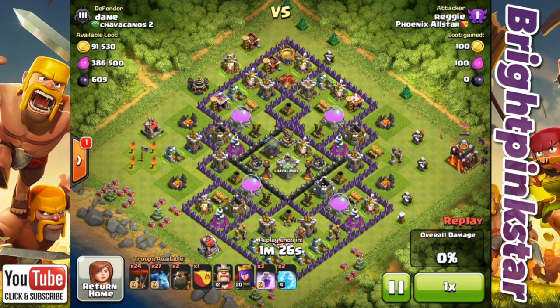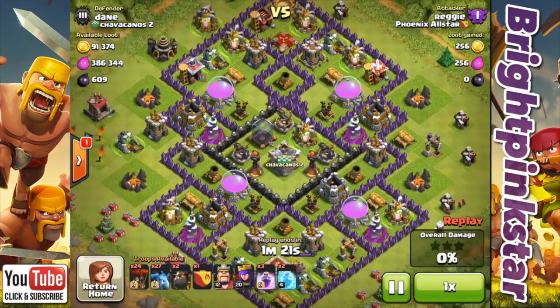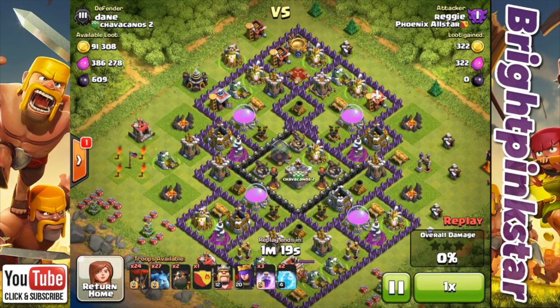But it all worked out and we got 100%. So we'll now have a look at a raid that Reggie posted. Reggie's using a different strategy — he's using Lava Lunion. He's got 24 Balloons, 27 Minions, and 2 Lava Hounds. I'm not sure what he's got in his Clan Castle.